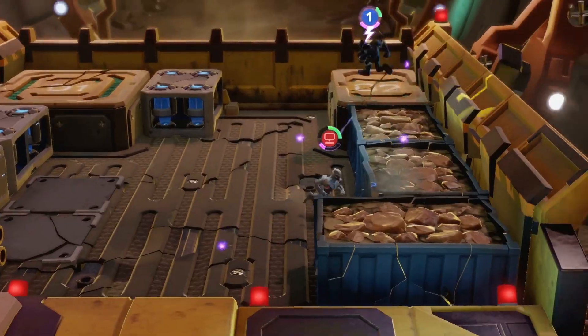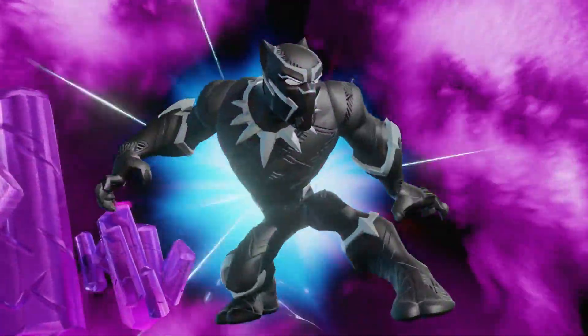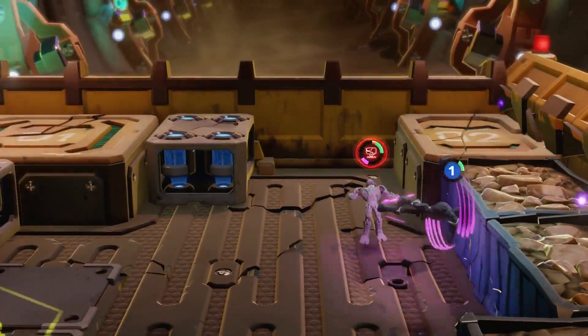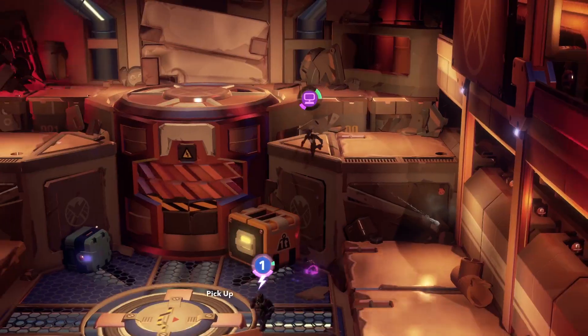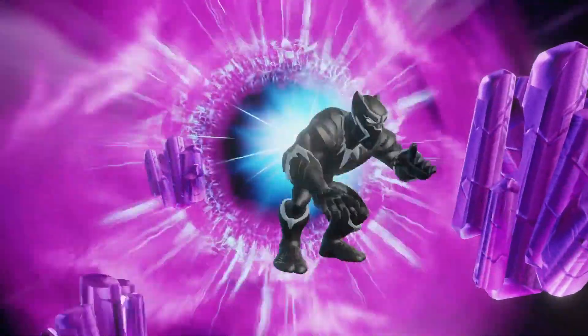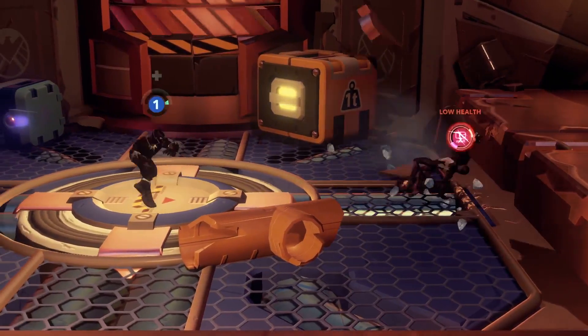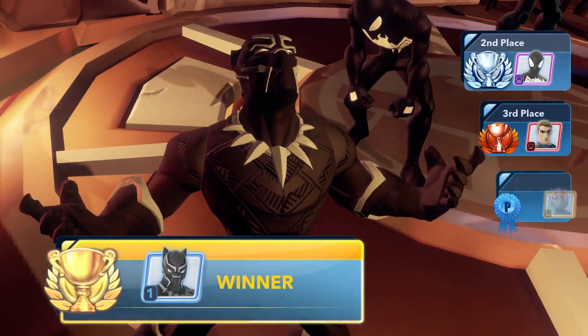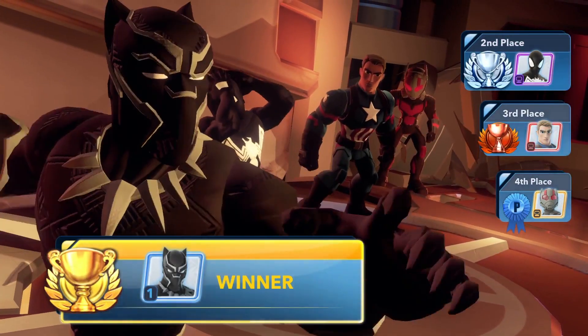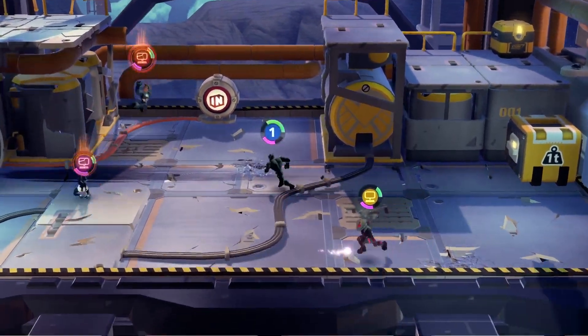Black Panther is triumphant. The key to effectively using this special attack is to ensure every knife finds its target. A good way to ensure your opponent is set up for your special attack is to trigger it during a melee combo. Keep on the lookout for new tips and tricks videos for the Marvel Battlegrounds playset in Disney Infinity 3.0. See you out on the Battlegrounds!